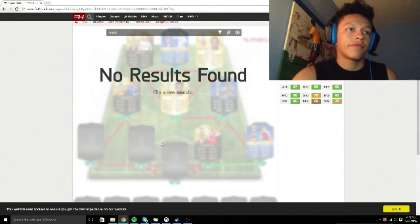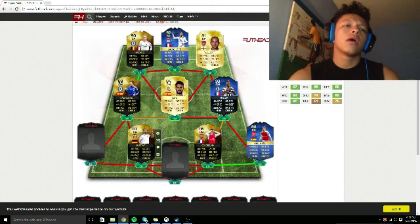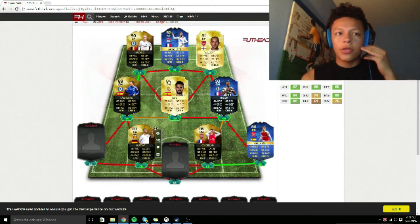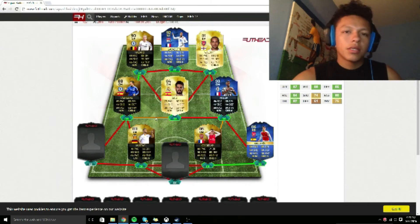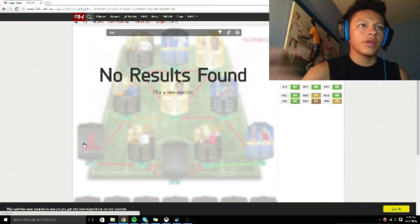My next pick was a center back I've personally never used before. He's 82 rated on this card, 83 on his normal. I had the choice between him and Zouma and went with him. We'll see how it plays out.